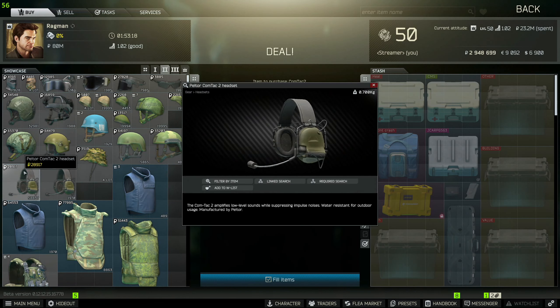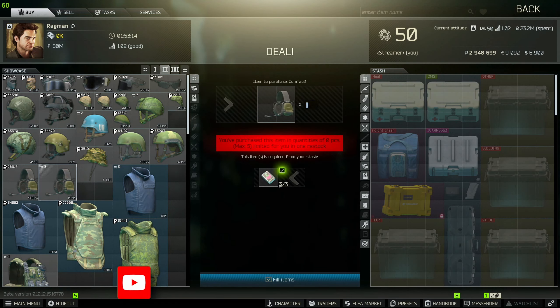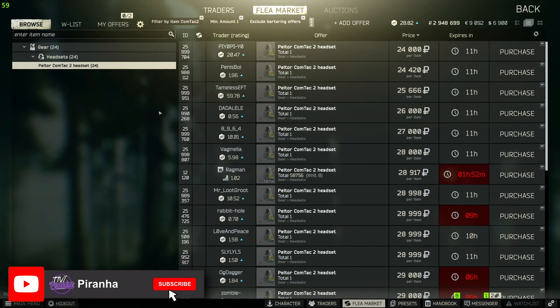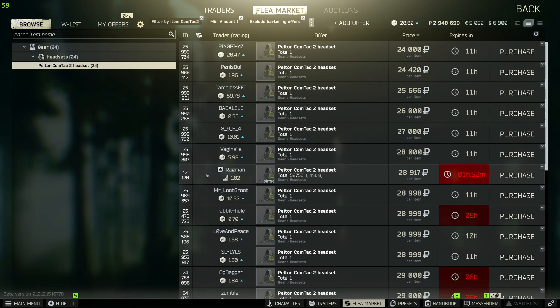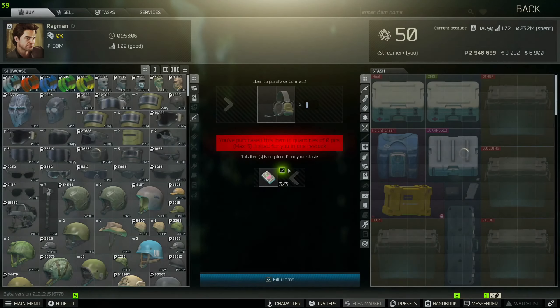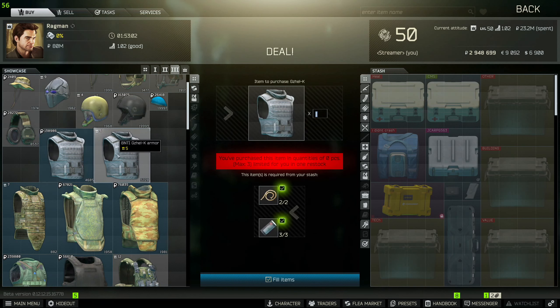Next, you need to head over to Ragman and go to tier 2 — this right here is the Comtac you're going to need to plant. There is a barter trade right here, and you can buy them on the flea market, normally cheaper than what Ragman actually offers you.